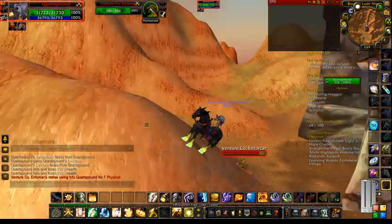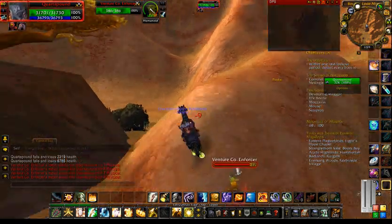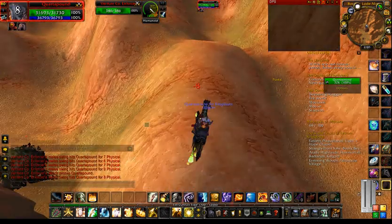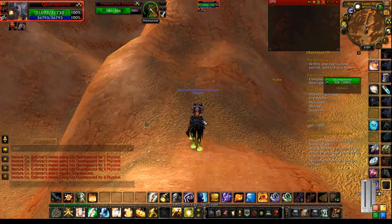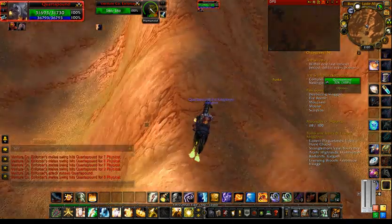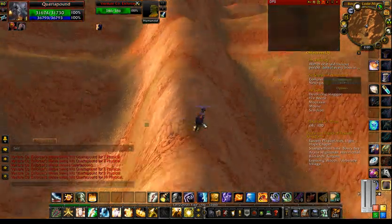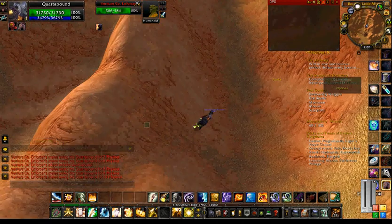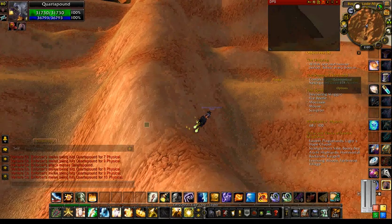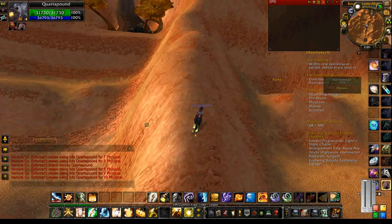Now that you've cut around the back of that building here — I have a Venture enforcer slamming my Headless Horseman's mount — wherever the tree is here, you want to take this mountain up here. I just want to hop up here. This guy is still following me — there he goes. Anyway, you just want to run up the mountain here. Just lifting and sliding — the mountain seems a little weird today.